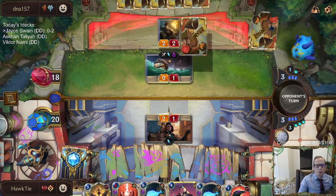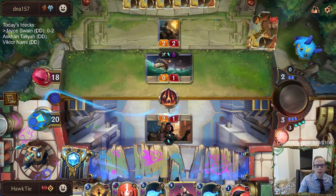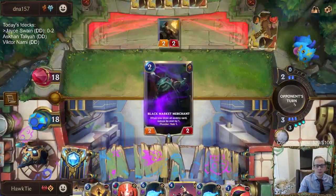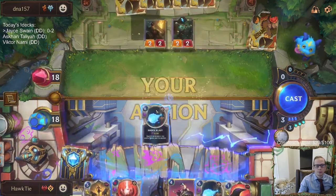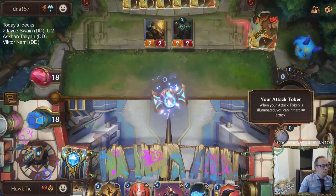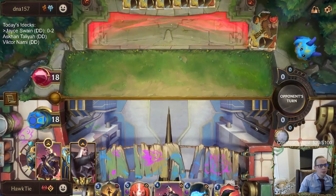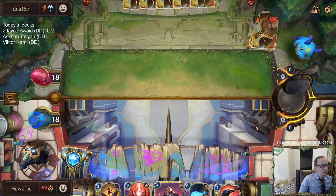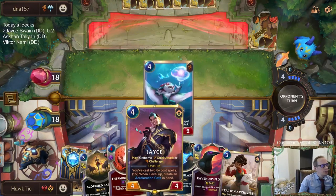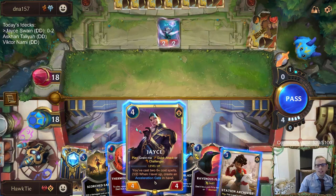We don't have any spell mana to add on, but I want to get rid of that Powder Keg. I don't think it was an issue with the Forge Chief specifically — it's the dimension center. Aroas says he plays only Swain — he's tried a lot of combinations with Jace and Swain so far and hasn't been able to get it to work.